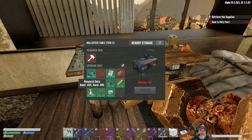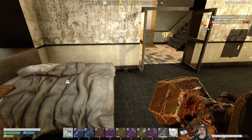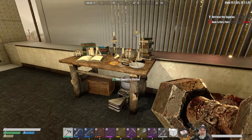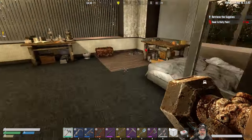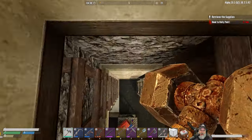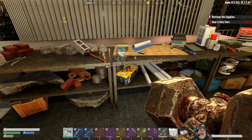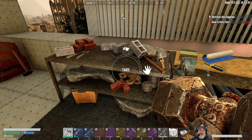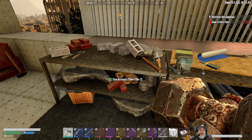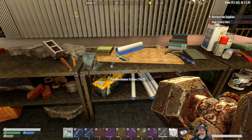We have enough research data to do the ballistics upgrade, but we don't have enough books - we're gonna have to go after some books for that. We don't need to upgrade the chemistry station, that's already to tier three. And then we need to start working on upgrading all of this stuff to tier three. It doesn't look like there is a tier three upgrade option for the artisan's table, so that's done.